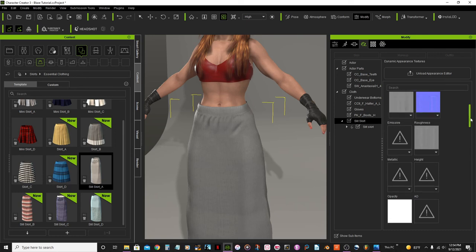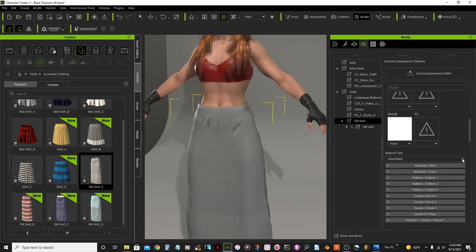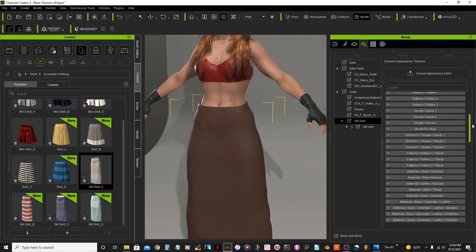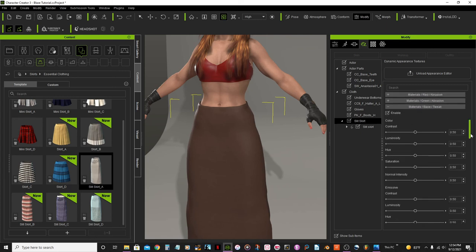If you happen to have your own texture you can always replace it — select custom and replace it here. But I'm just going to use the leather step. Then material base tweak, enable, and set the values.